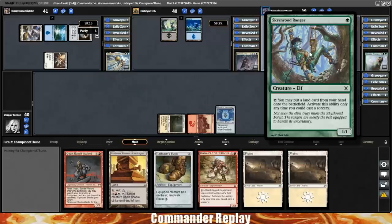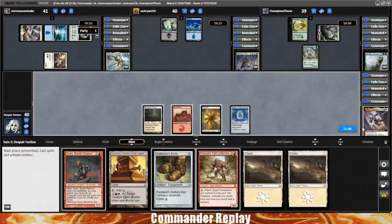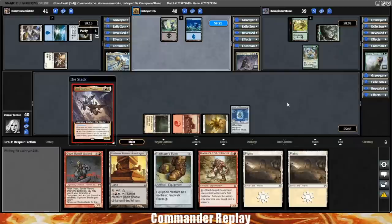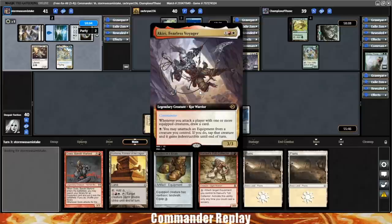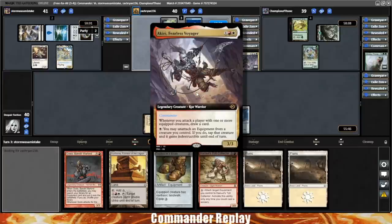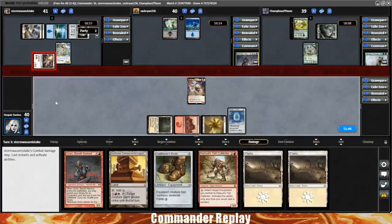Skyshroud Ranger coming into play for Galta. Back to our turn — that's another Plains. Play the Plains, play Akiri. Next turn we're hoping to draw a lot of cards. Let's take one look at Akiri's abilities: three mana for a 3/3. Whenever you attack a player with one or more equipped creatures, draw a card. And pay a white — you may unattach an equipment from a creature you control; if you do, tap that creature and it gains Indestructible until end of turn.